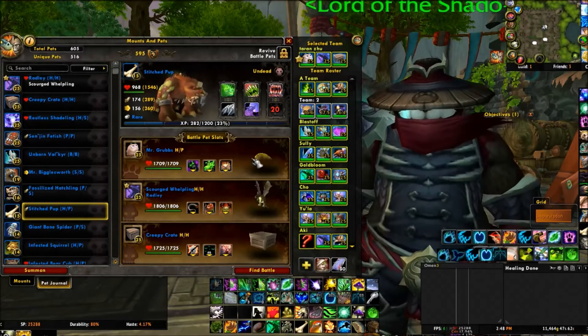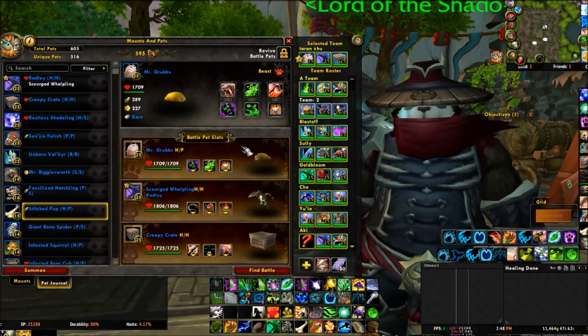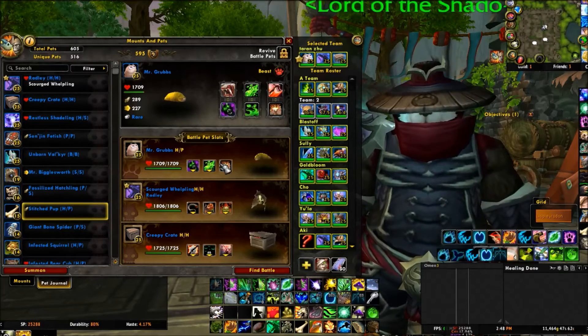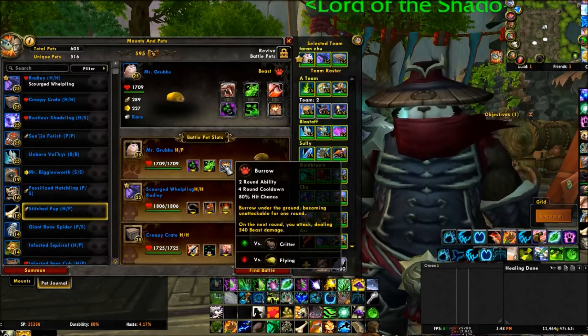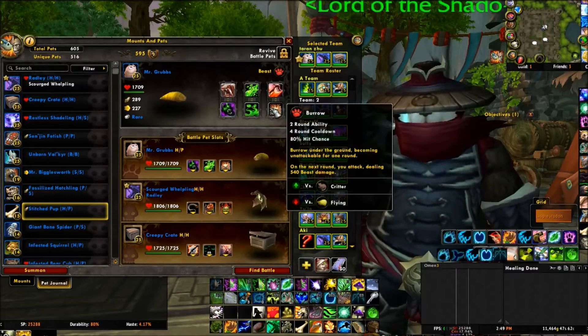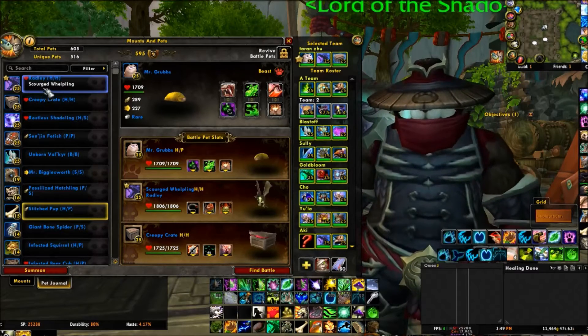The first pet that I have in my lineup is kind of weird. It's Mr. Grubbs. You can sub in almost any grub or larva or maggot right here. I have him with Consume, Acidic Goo, and Burrow.